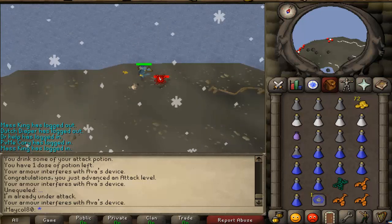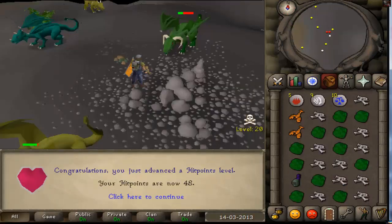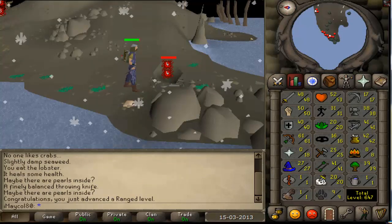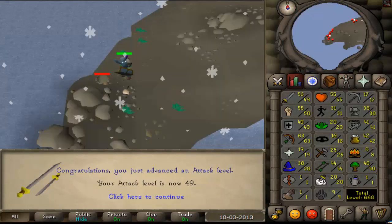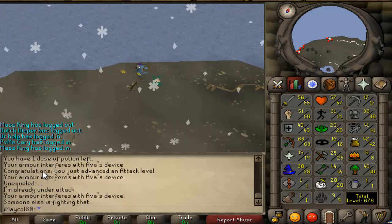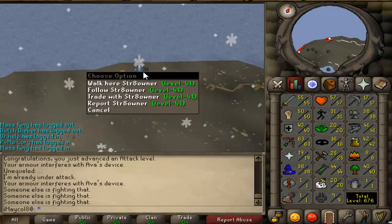So let's go into my screenshots — I only have a few so it'll go really quick. These are all the levels I've gained so far. Some of the pictures don't have a level-up screen, but they'll say something like 'Congratulations, you just reached Attack level,' 'Magic level,' or 'Range level.'